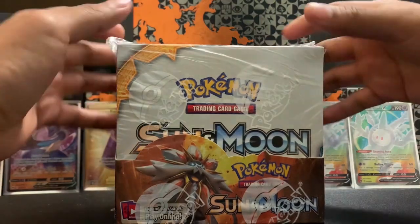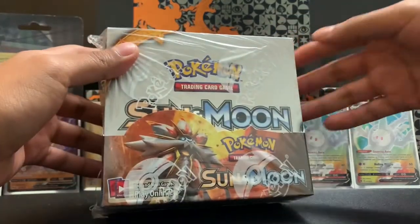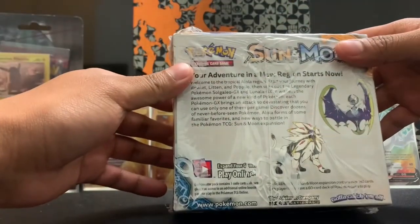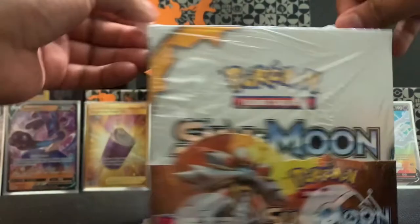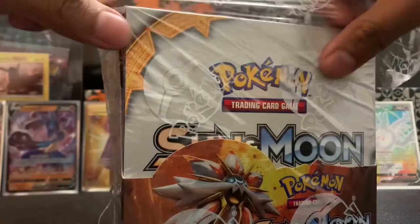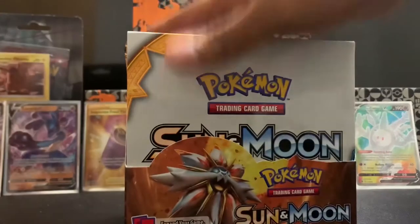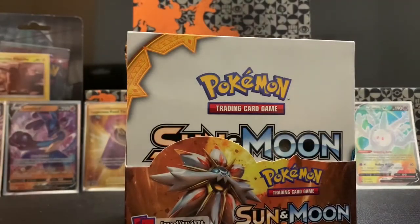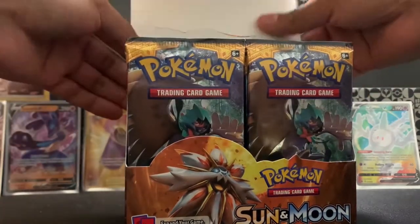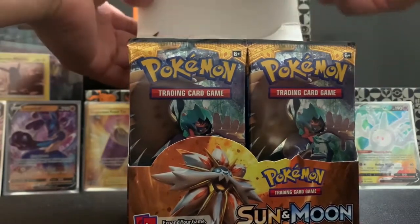So let's start this off. Pokemon Sun and Moon — this is the base set, before all the other ones came out like Ultra Sun and Ultra Moon. Let's get into this. I got it for $120, which is about what they're going for right now. I've never opened one of these, so it's my first time.